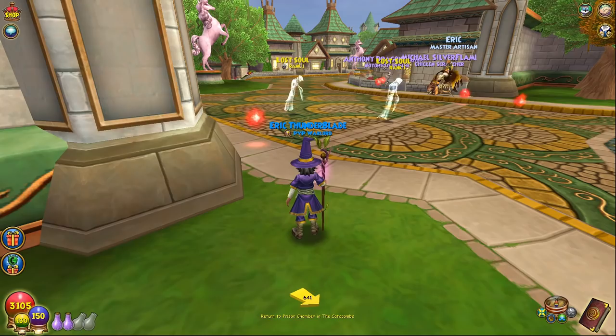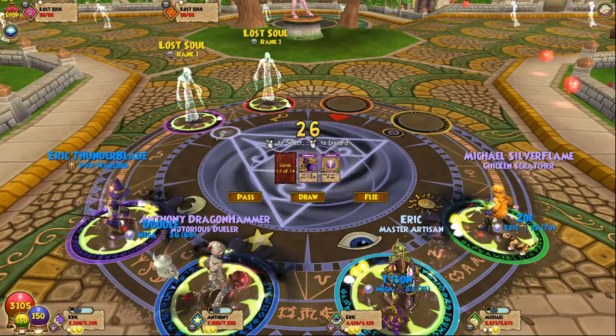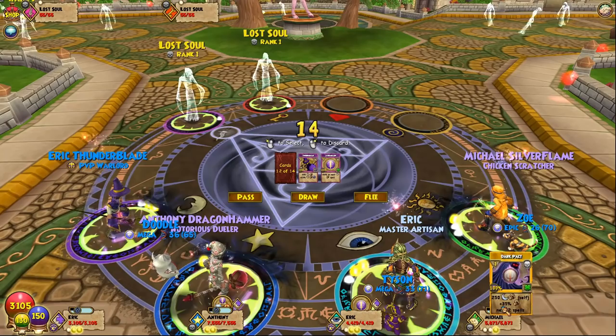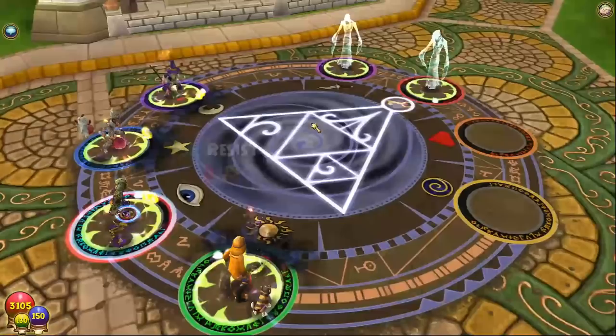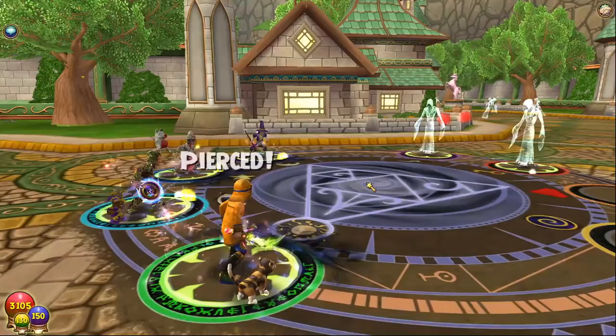I'm going to jump into battle here on all these characters and use a 35 blade on every single character to set up the initial turn I'm talking about. I'm going to use a Dark Pact, an Elemental Blade, and a TC Storm Blade. This is a 35 blade, this is two 35 blades, this is a 35 blade, and I'm putting a 35 blade on myself — these all stack. One is a Dark Pact, one is a TC Storm Blade, one is an Elemental Blade, and one is a Train Storm Blade. The Dark Pact is two blades, but it'll only count one of them for this first hit.